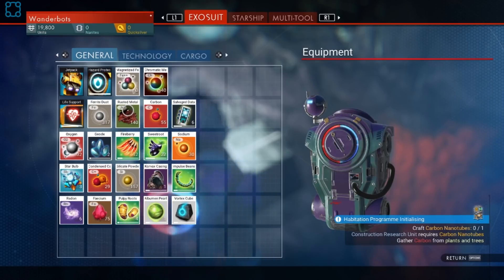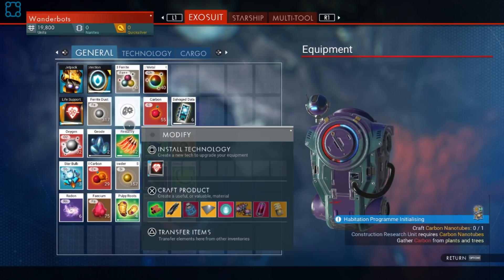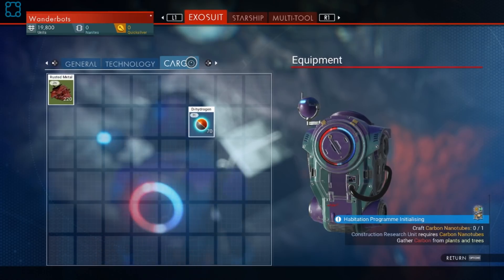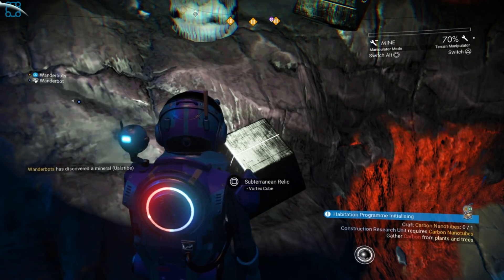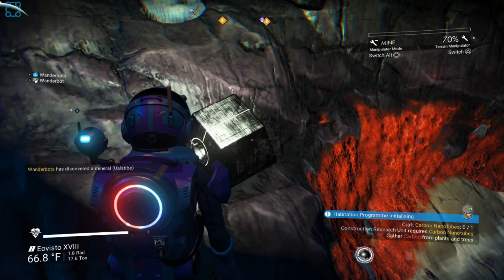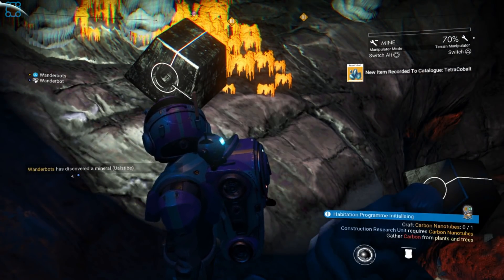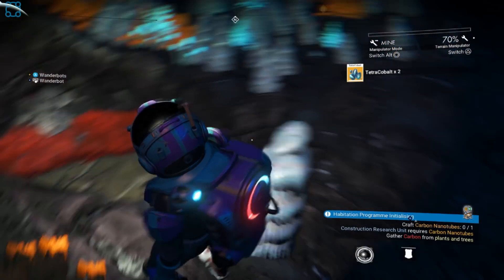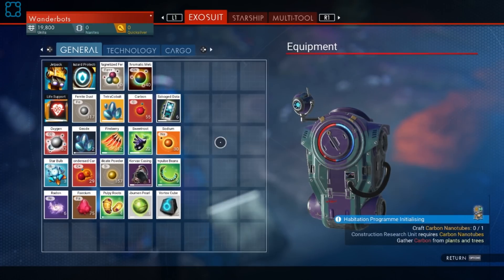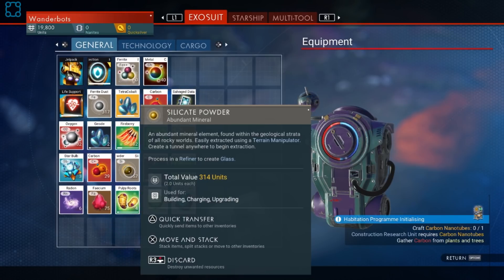You have to press a different button to put it down. What's the high-capacity inventory? Cargo. So get rid of the rusted metal — you don't want it. It is R3 to put it away. Go back to general. You can pick this one up, but you're going to need a little bit more inventory space. You can hold them in stacks of five. Then why wouldn't it let me pick them up? Because your inventory is full. Get rid of rusted metal — it's not worth anything. What's the silicate powder? Straight up just rock — get rid of that, it's useless. We can get tons of that all the time.